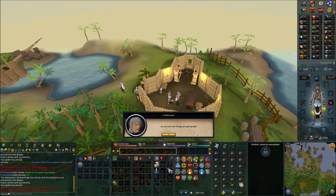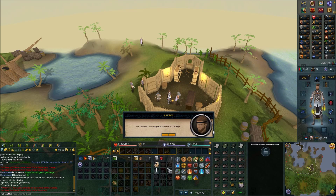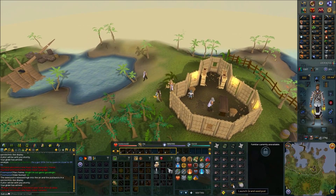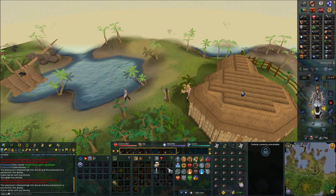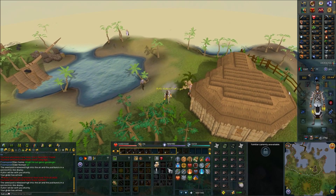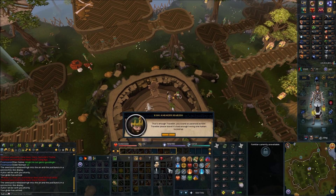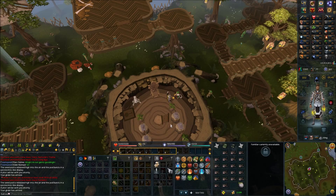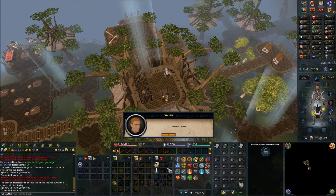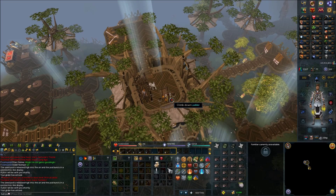For this part, make sure you have an empty inventory slot. Step outside, launch the pod, and you'll be taken back to the Grand Tree. Once you're there, head downstairs and speak with the King. Now head back upstairs and speak with Charlie in the jail area. Now head downstairs again.